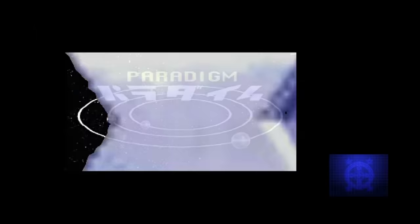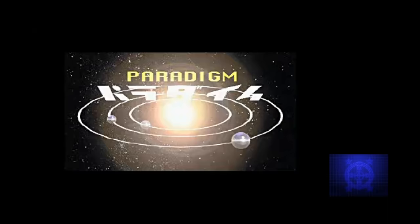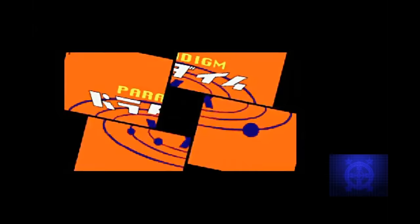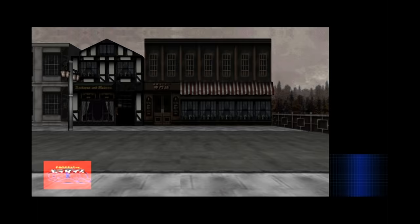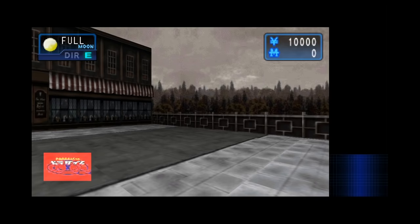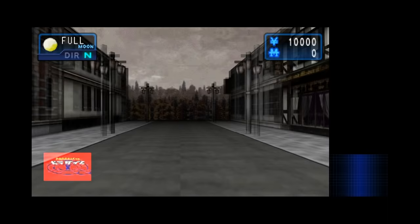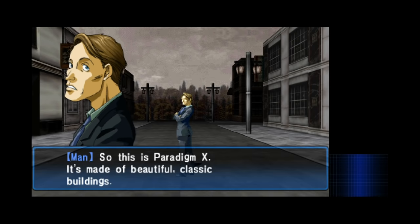While we're waiting for everyone to get back to base, let's take a look at Paradigm X. After a quick intro video, you get dumped into the place. And to be honest, it's kind of unnerving in here. The sky is this dingy grayish brown color, the streets are cold and lifeless looking. This place is depressing as shit, but the music is pretty happy.